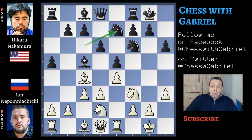Knight back to e7. Nakamura is going to relocate the knight to the kingside, but this move is a bit too early. What happens? Nepomniachtchi continues with knight to f1, and this is an inaccuracy. Let's understand why.